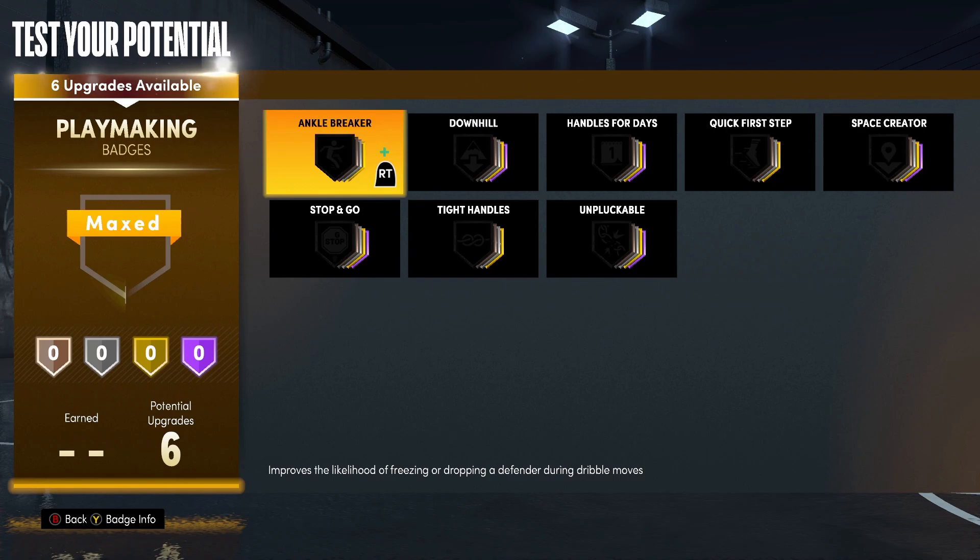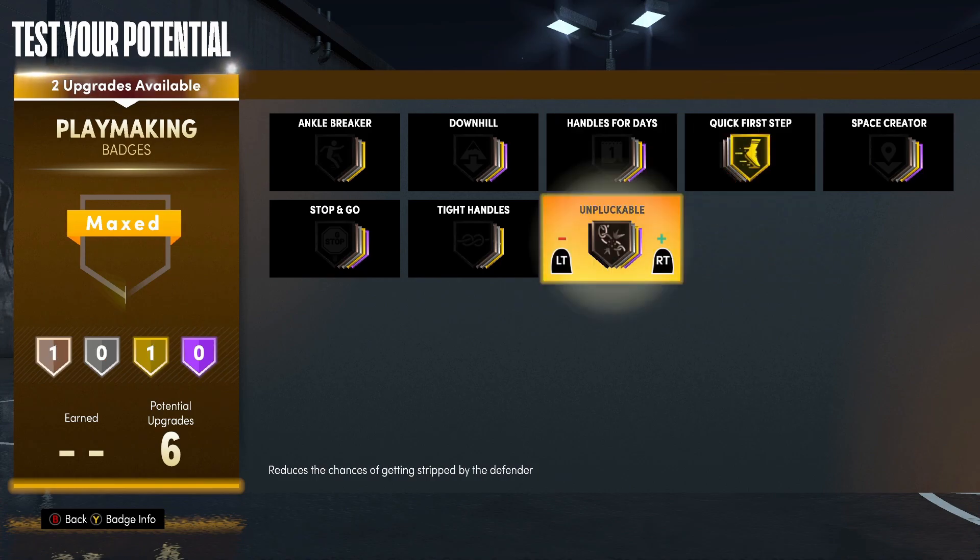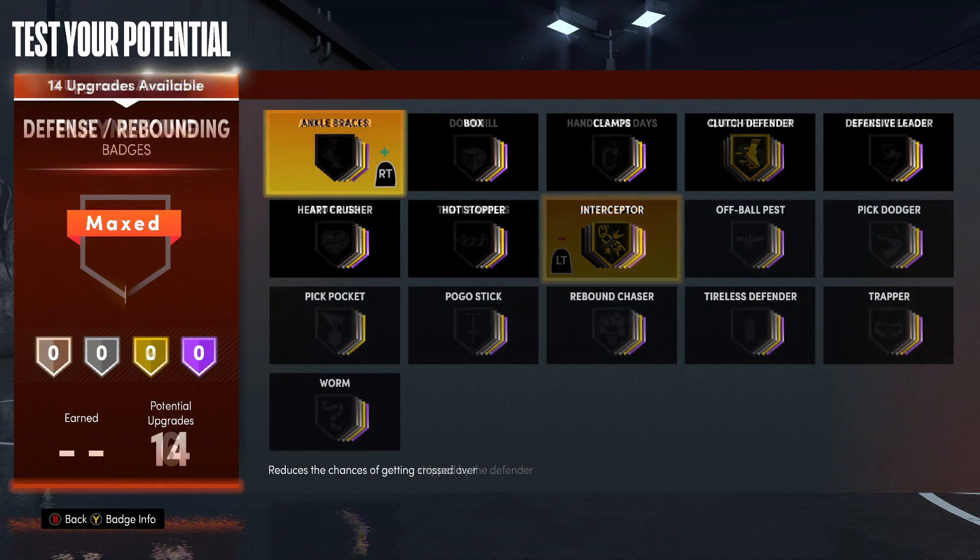Moving on to playmaking — like I said we do have six badges — so we're going to start with quick first step and make this gold, and then lastly ankle breaker is going to be gold as well. That covers playmaking, and then the last of our badges we are going to go into defensive badges.